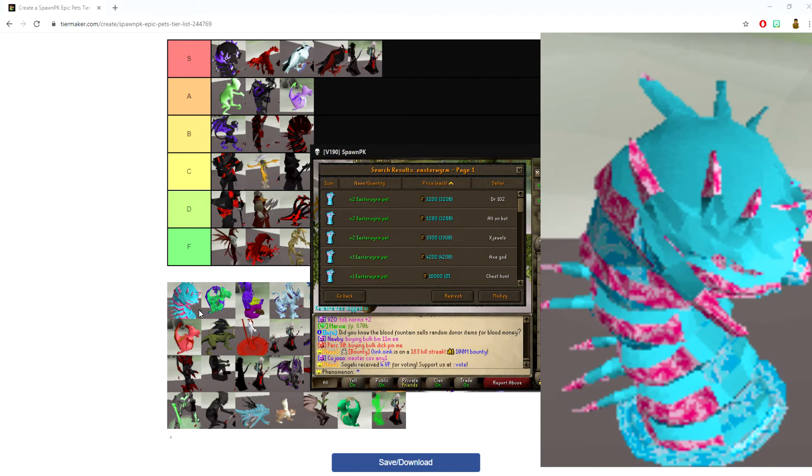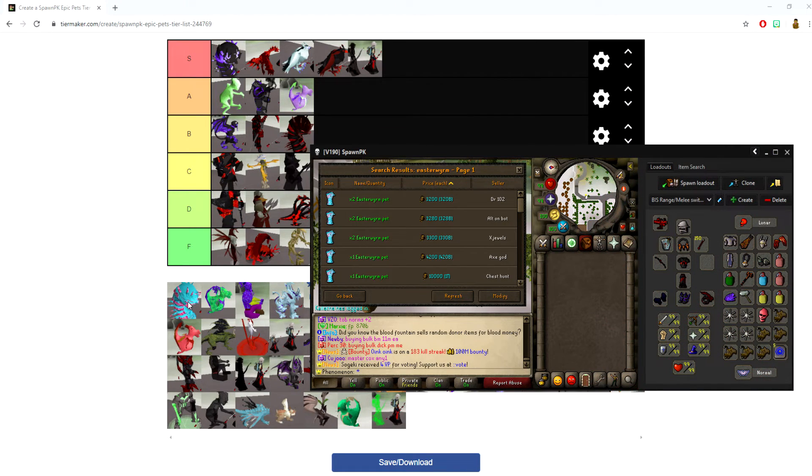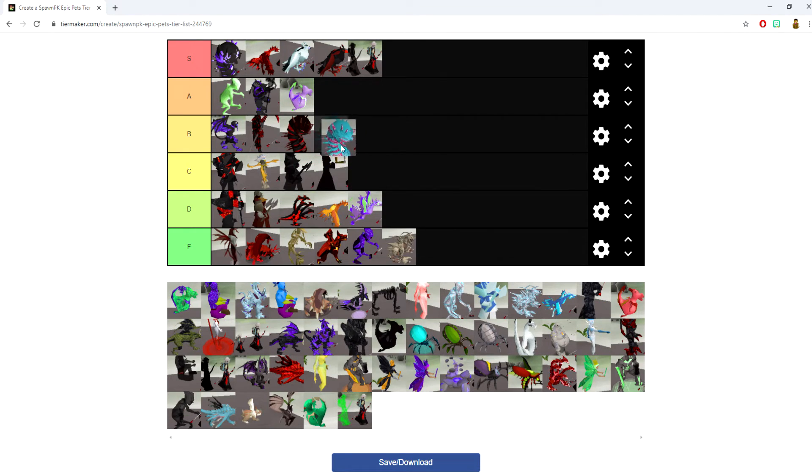The Eastern Worm pet ignores 25% of your enemy's melee defenses and gives a plus 5% strength bonus. When it was released it was absolutely broken — everybody wanted it, hands down the strongest pet in the game. It's been heavily nerfed since then, but I still see some capability in it. It's a tough call, but I'm putting it in B tier — I know it still has some crazy capabilities.